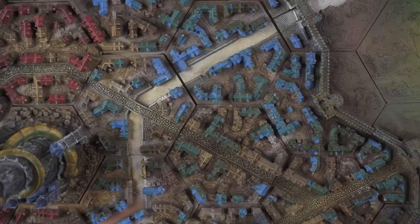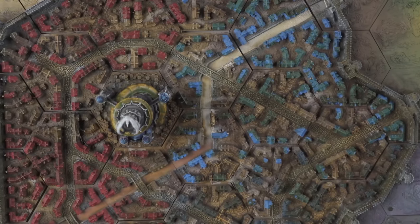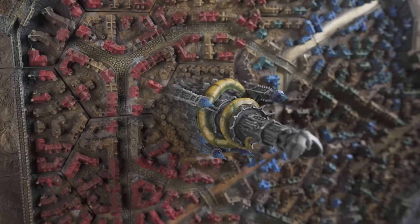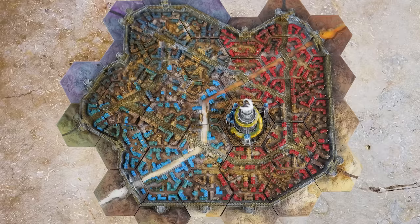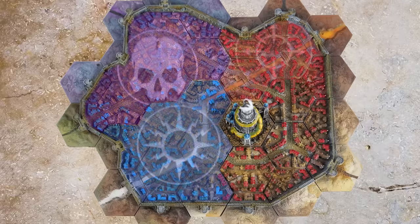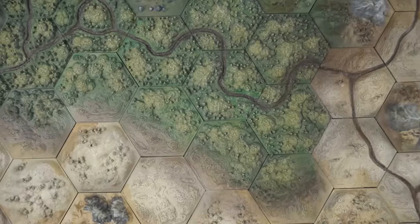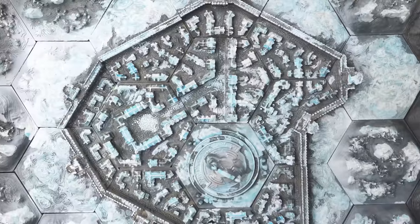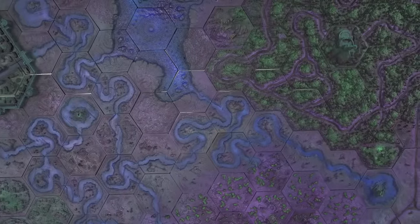So what is this all for? It's for a sandbox narrative campaign. For the next few months, we're going to allow guests to come in and choose which territories they're going to fight over, which alliance they're going to represent — order, death, chaos, or destruction — and then fight for those territories. Based on how many territories you hold and which territories you hold, your alliance gets certain boons within the games that you play.